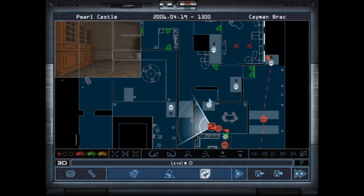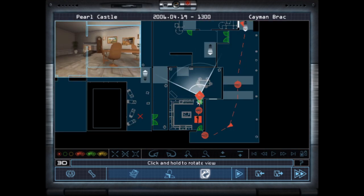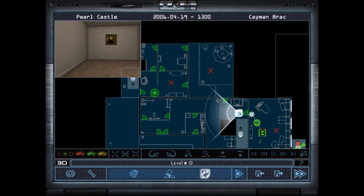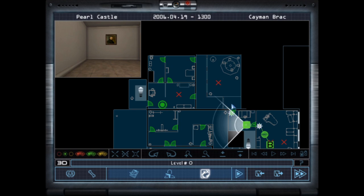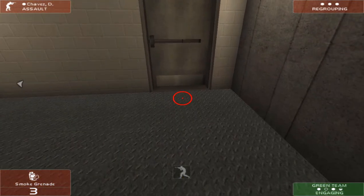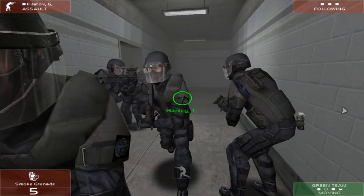The final step is planning. Here you'll see the entire floor plan of the level, and you can set different waypoints and starting positions for each team. For each waypoint you can set the direction the team should face, or if they should perform a certain action like breaching or throwing grenades. I found the most effective plans usually involve coordinated attacks and lots and lots of smoke grenades. I'll talk a bit more about this later.